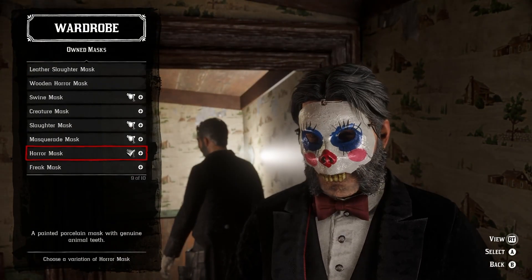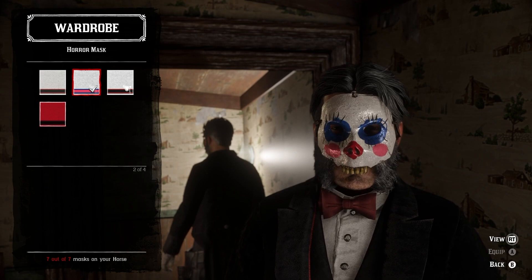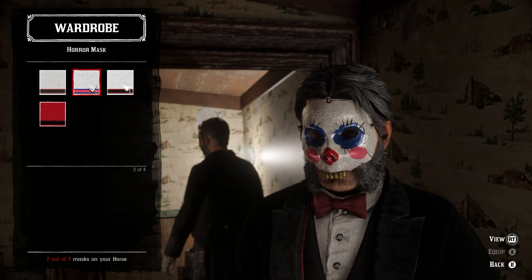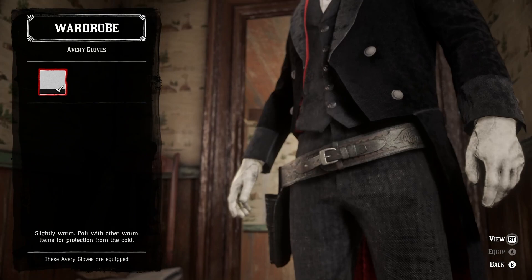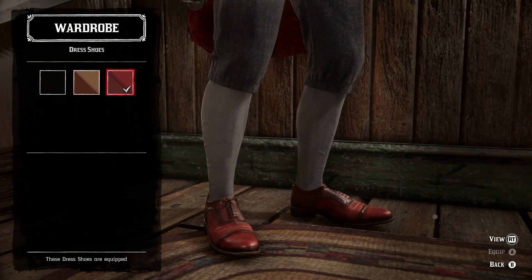Moving on to the next outfit, we have Billy the Puppet from Saw. To create this outfit, you'll need the horror mask, full bright coat, bow tie, paisley vest, everyday shirt, aviary gloves, penstock pants, and dress shoes.